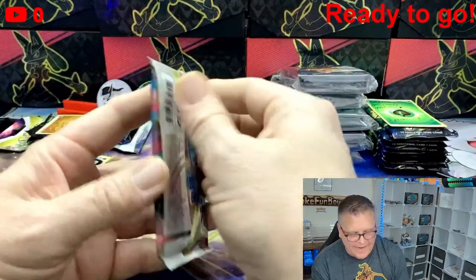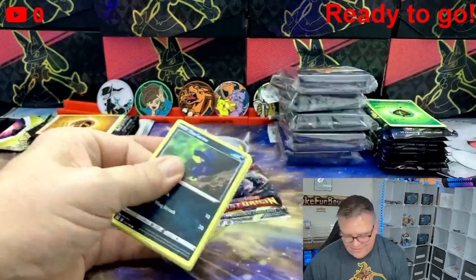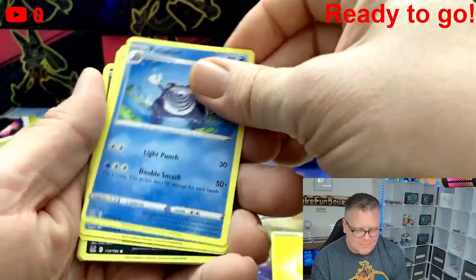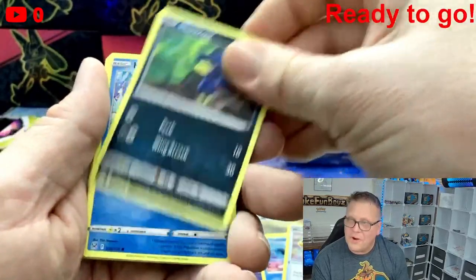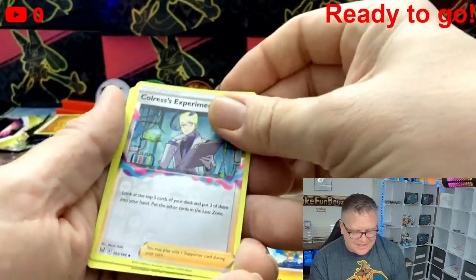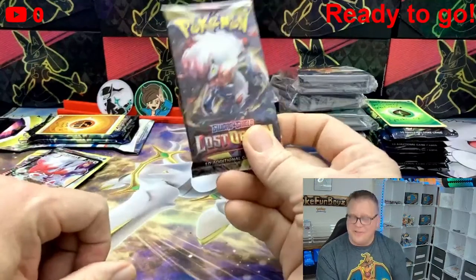Two more packs — can we get any card over ten dollars? Lightning Energy, Poliwhirl, Lumineon, Windup Arm, Mawile, Horsea, Shellos, Binacle, Calyrex's Experiment, Magurna rare. All comes down to the last pack — last pack magic, let's turn up the heat. Come on Lost Origin, don't let me down.